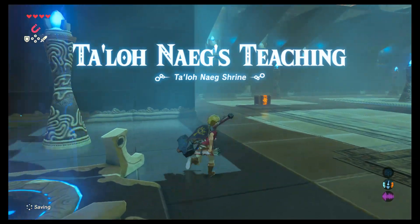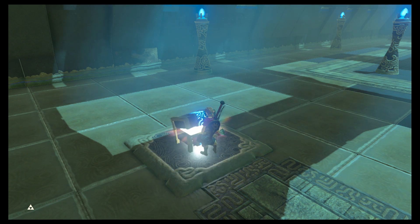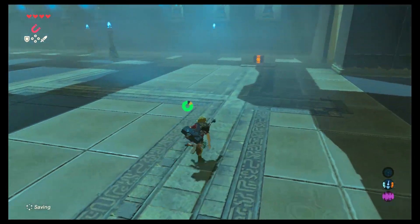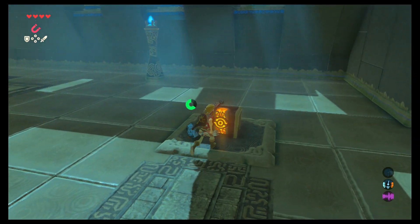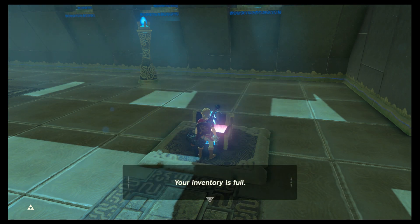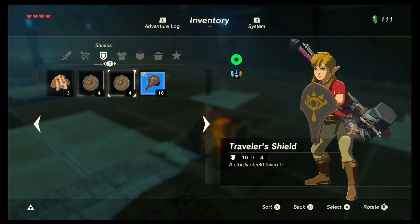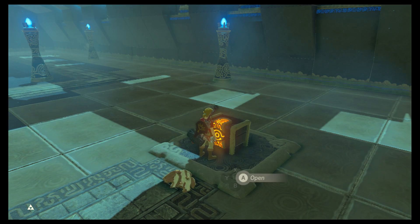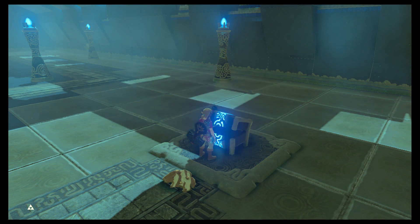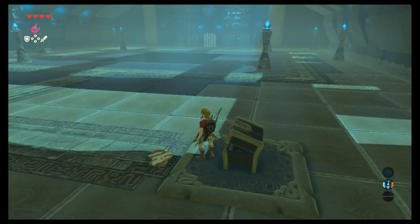Oh, this one — I remember this one. That's a good weapon. There should be a shield over here — yep, another one. I don't have any shields anyway. This is where it teaches you some battle mechanics.